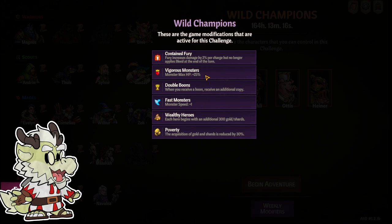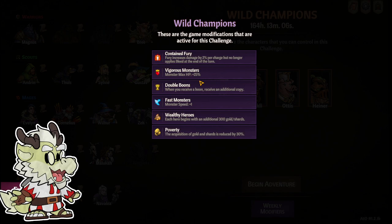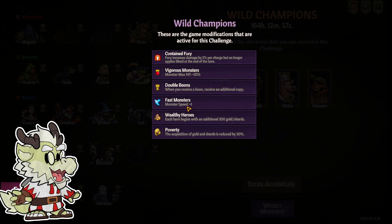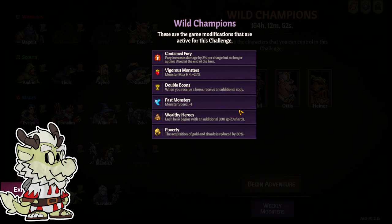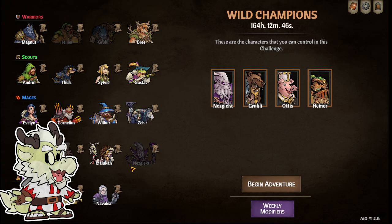Vigorous Monsters gives monster max HP plus 25 — pretty bad but dealable. Double Boons: whenever you receive a boon, receive an additional copy — that's really good for us. You can take Neslekt level five where he puts a boon in your deck and you'll get double the amount. There's also an arena fight and card mini games to get more boons. Best Monsters is monster speed plus one, not great for us. Wealthy Heroes gives each hero 300 gold shards at the start — that's great. And Poverty reduces acquisition of golden shards during the run by 30 percent, which is bad.